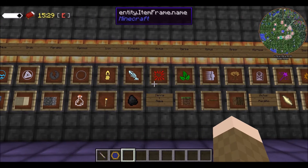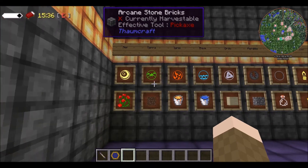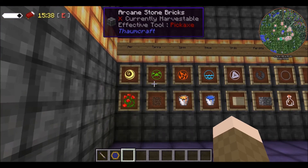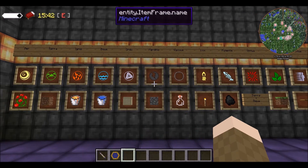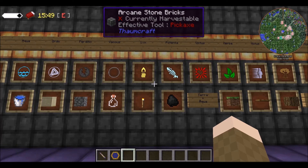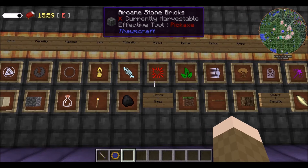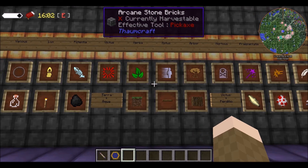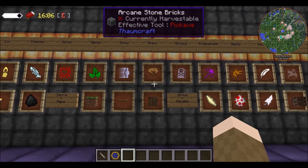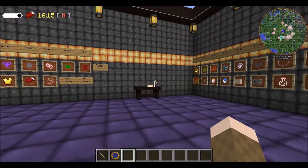Number six is Victus, which you get by combining Terra and Aqua. Then you can do Aer and you can get that from flowers. Number eight, Vacuos, you can get from glass bottles. Lux you can get from torches. Potentia you can get from coal. Herba from grass. Mortus is from Victus plus Perdicio in the table.